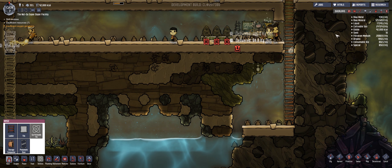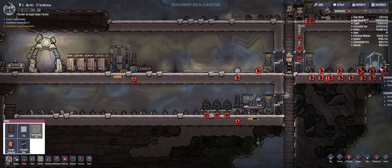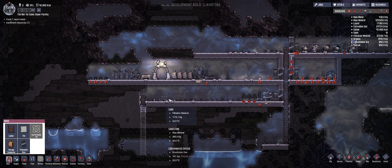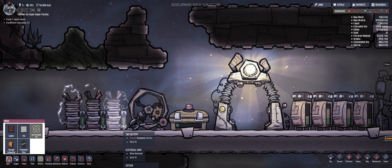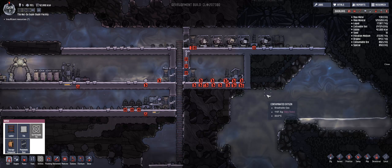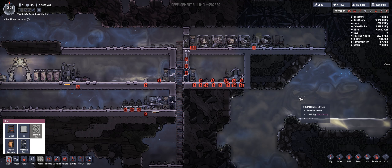We've got 42,000 food which is pretty good I'm guessing. Oh, bedtime — good night. Still got power going, draining slowly. Speed it up a little bit. Breathable gas, very toxic though.